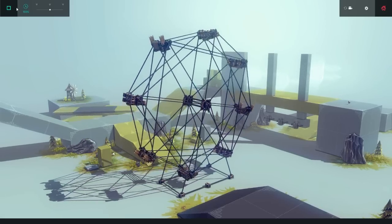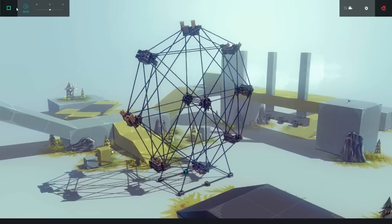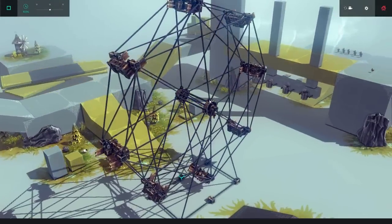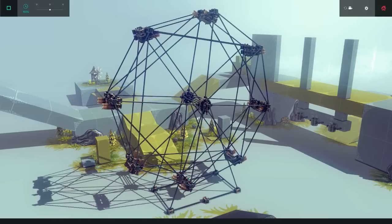Yes! Finally, finally it works! There is the big Ferris wheel. As you can see, it actually works, it functions perfectly, we've got all our little chairs on here. Unfortunately, we've got no little villagers to sit in those seats. But I think we can take this to another level.